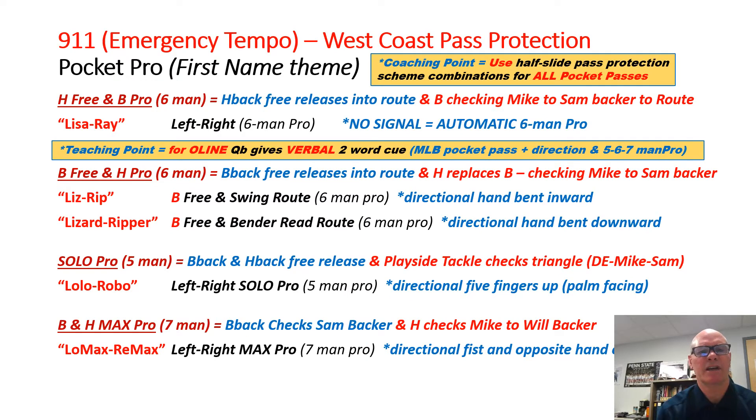For pass protections, our base pass pro is our half-slide pass protection — six-man protection. If we don't say anything, it's automatically that. There's no signal to it — Lisa and Ray. That's why with Astros it's a directional signal. If I put up my right as you see it, this would be a left protection call. So this would be Astros, Lisa.